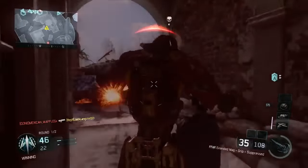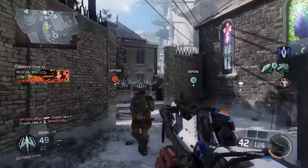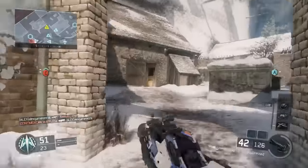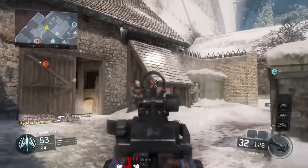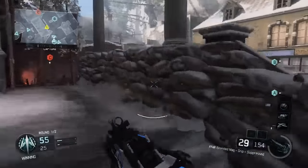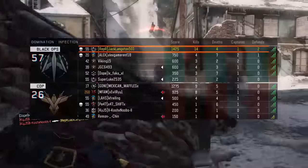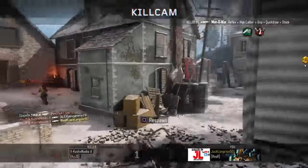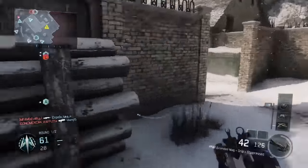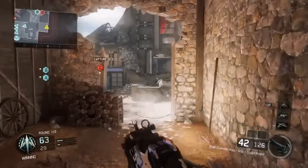The class setup that Swag runs with this is pretty amazing. For the FFAR, you want to run extended mags, the grip, and the suppressor. This sort of reminds me of back in the day — the FAMAS in Black Ops 1 was by far my best gun. In Black Ops 1 I was a full-on tryhard and would use the FAMAS pretty much every single game. For the FFAR, extended mags and grip are basically required for this gun, and the suppressor is optional but definitely does help.